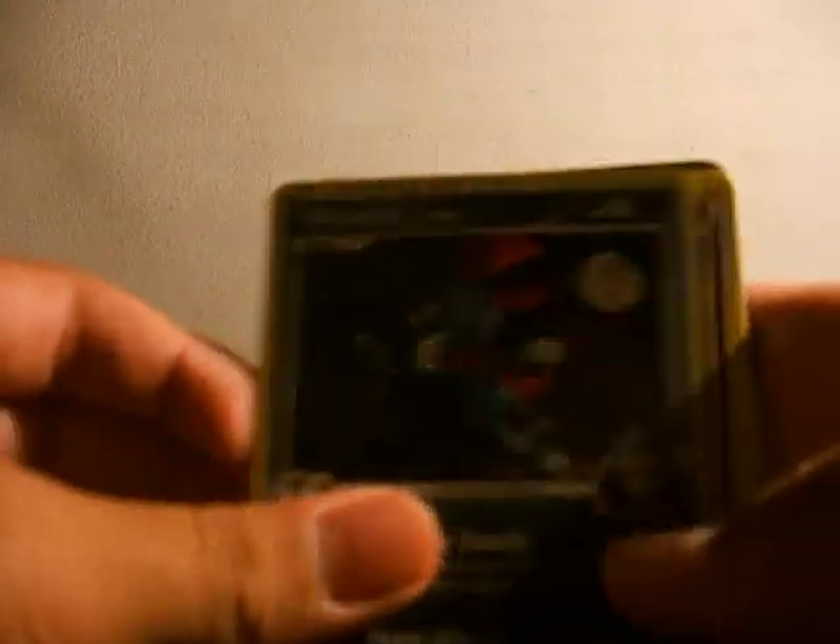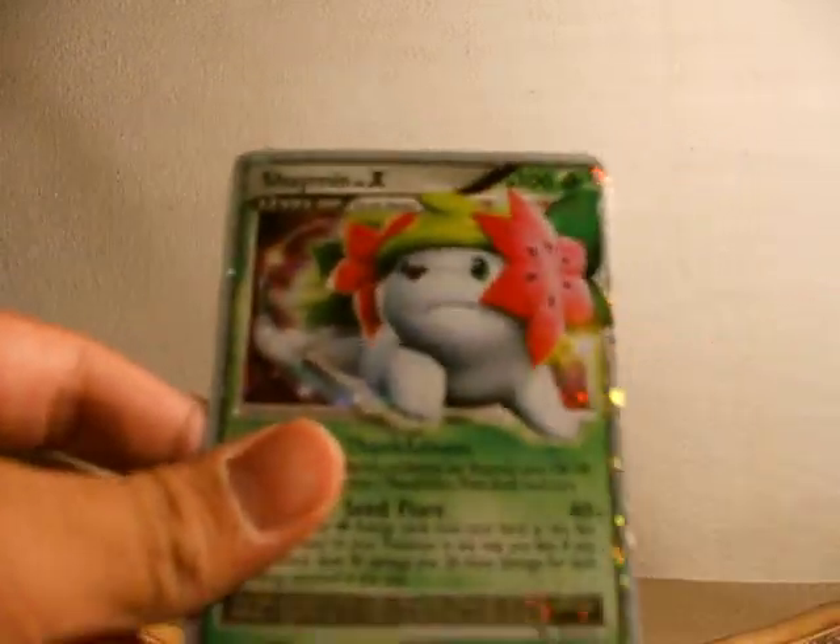Recap: we got Porygon2, Victory Bell, Ludicolo, Weavile G, Spiritomb, Dragonite, Mew Prime, and Shaman Level X.